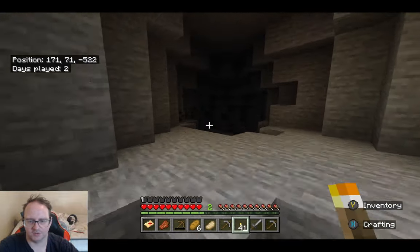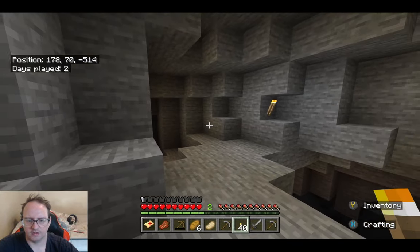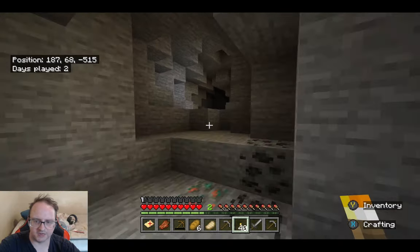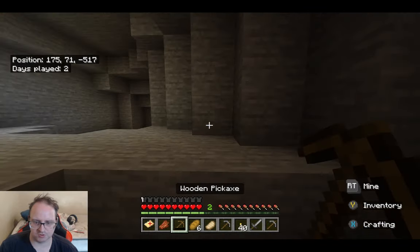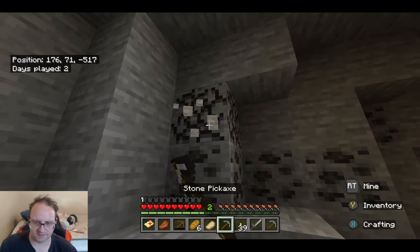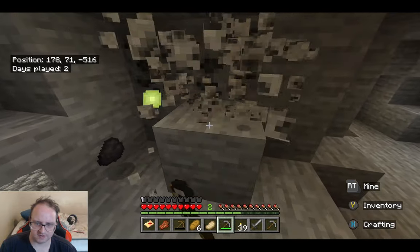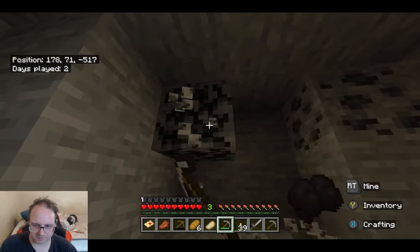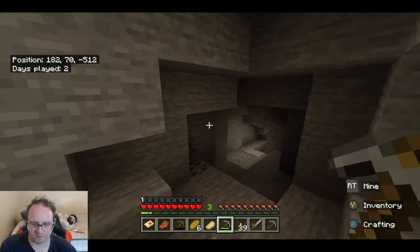I hope this cave isn't taking me back the same way I just came in — that would really annoy me. It sort of did, but not quite. How far are we into it? We should be finishing up soon. We'll put a torch here for the moment while I dig up the stuff, then get rid of it once we're done. We're in a relatively safe area — it's not a bad cave. Just got to be a little careful. I don't know how there were so many zombies — I thought maybe a spawner, but there's nothing down there.